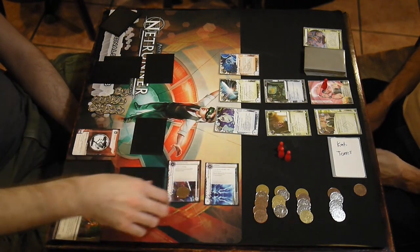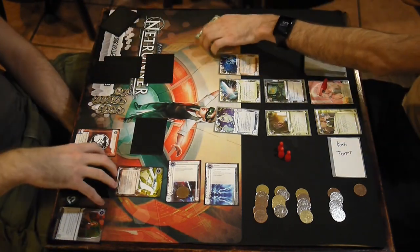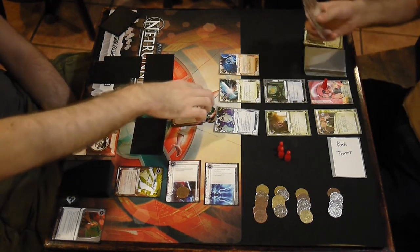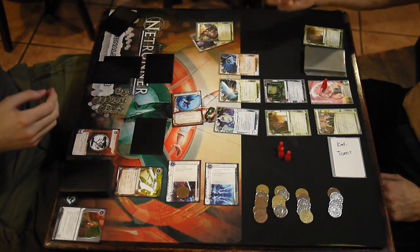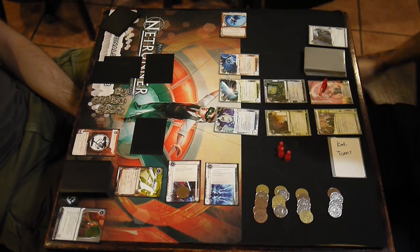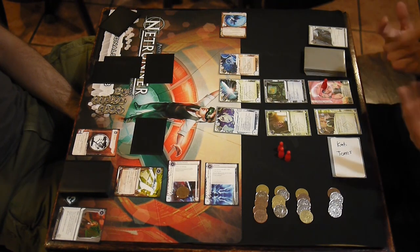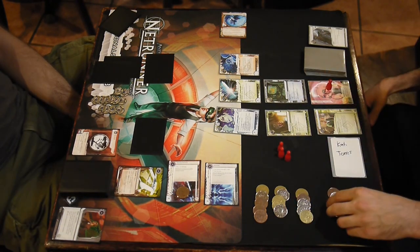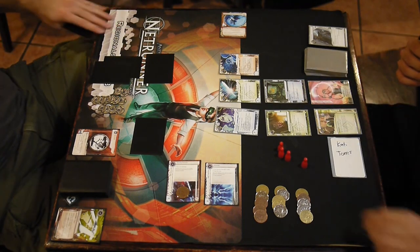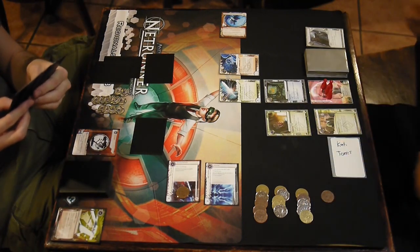It's good to Fem the Neural Katana because it is strength three, which means breaking it with Femme would cost three credits. Putting the Fem token on it saves me two credits per run. There is a Hokusai Grid and a Fetal AI — I took two, three damage from the Fetal AI, one from the Hokusai Grid. I'm going to trash the Hokusai Grid with my money. Then with my remaining click, I'll use Pro Contacts to get my hand back up. I've got one card in my hand — if he's got two Neural EMPs, it's game over. He does not have two Neural EMPs.